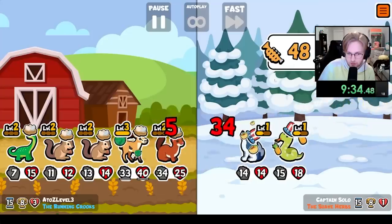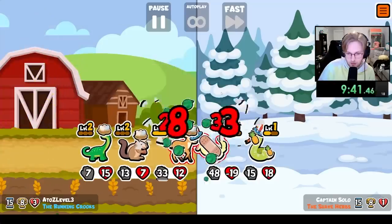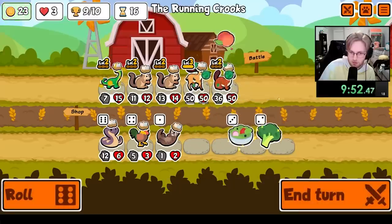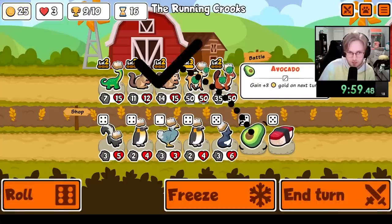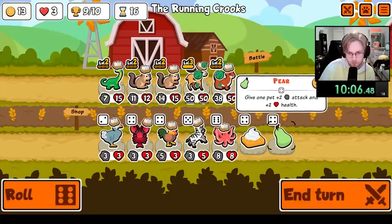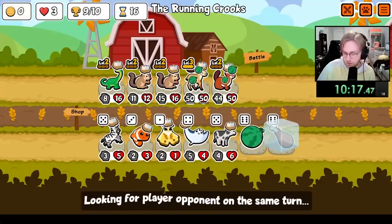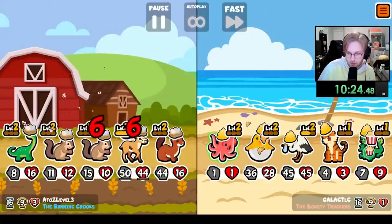Alright, fantastic — now we're gonna have so much money. You are guaranteed 50-50. Oh my goodness. I think we're okay. Yeah, look at all the money we have now — how much is it? 21. You're maxed out. Now we just feed you. I guess that was a waste — I just gave you one less. Just in case we lose, I'm gonna keep buying avocados where I can. I'm just gonna try and get you to 50 attack.